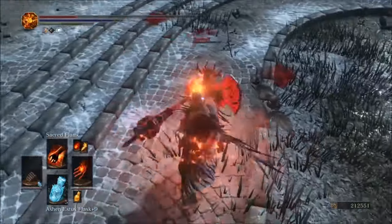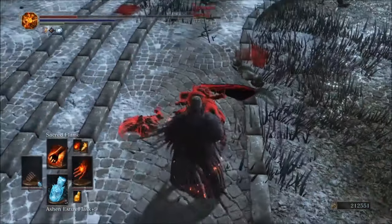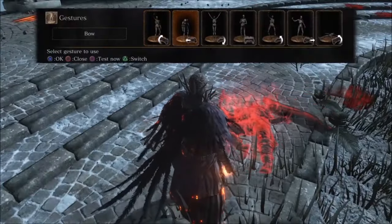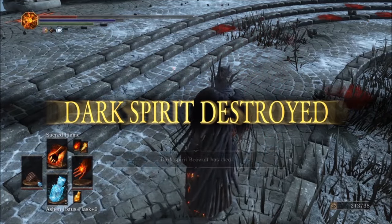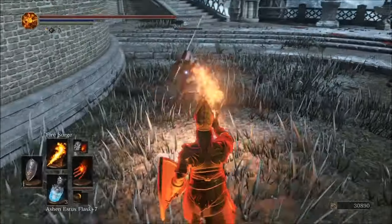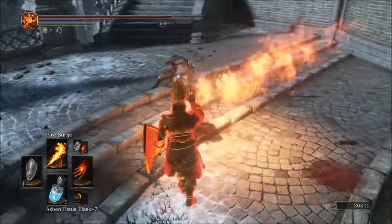This grab attack is a bit tricky to use, but it does a whole lot of damage when you land it successfully. I usually bait enemies into this attack by making them think I'm doing a projectile pyromancy. The next spell that I really like using, especially against other players, is Fire Surge.